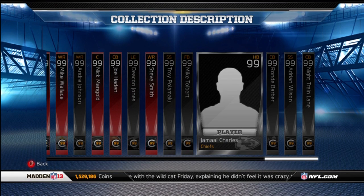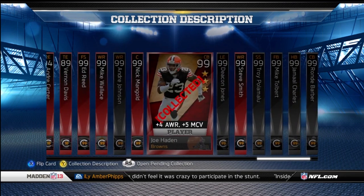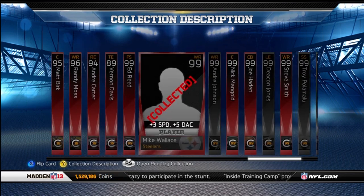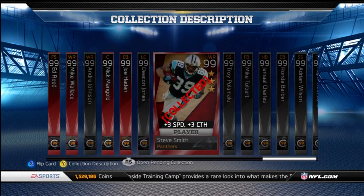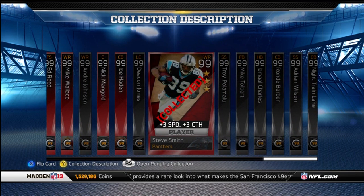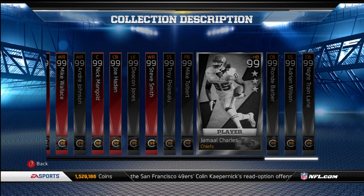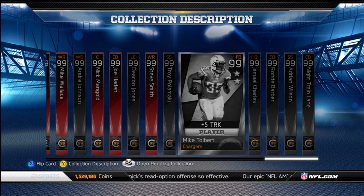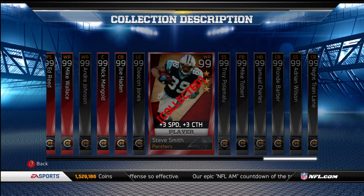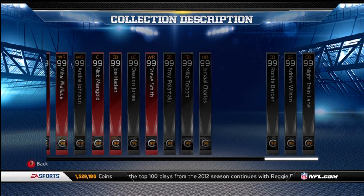The cards you get back are: Night Train Lane, Adrian Wilson, Ronde Barber, Jamal Charles, Mike Tolbert, Troy Palamalu, Steve Smith, Deacon Jones, Joe Hayden, Nick Mangold, Andre Johnson, Mike Wallace, and Ed Reed. Your defense will be pretty stacked — Ed Reed and Adrian Wilson at safety, since Adrian Wilson is better than Troy Palamalu. Your cornerbacks will be Joe Hayden, Ronde Barber, and Night Train Lane. Wide receivers: Andre Johnson, Mike Wallace, and Steve Smith. Halfback: Jamal Charles. Fullback: Mike Tolbert. Left end: Deacon Jones. Center: Nick Mangold. Your team will just be a monster.